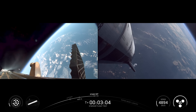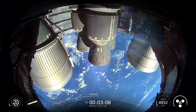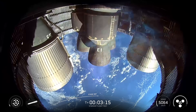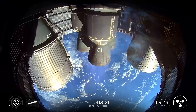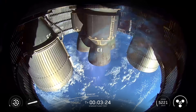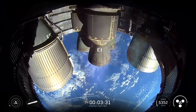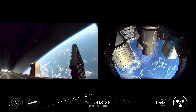Successful hot staging maneuver! We've got 12 to 13 engines lit back up on booster, so it's doing its boost back. We've got six out of six Raptors lit on ship, so it's now going to continue to make its ascent into outer space. Meanwhile this boost back is happening using those 13 engines — 12 out of 13, then we go down to three, and then we shut down for the end of boost back. That's sending Super Heavy back towards its planned splashdown zone in the Gulf.